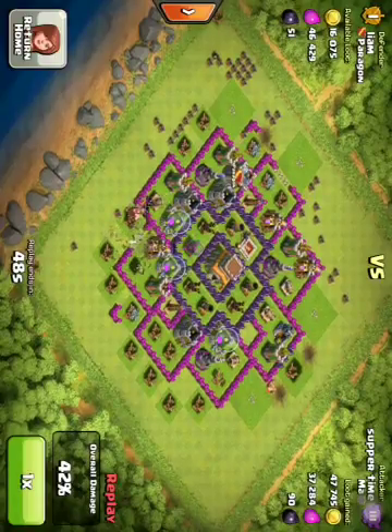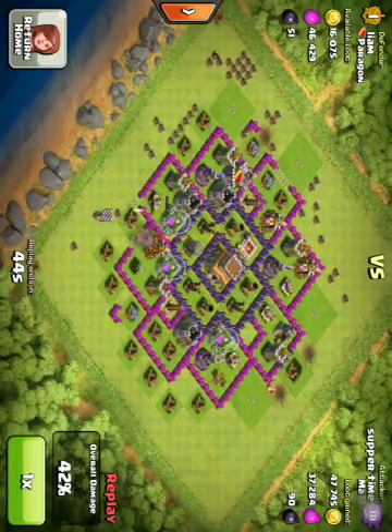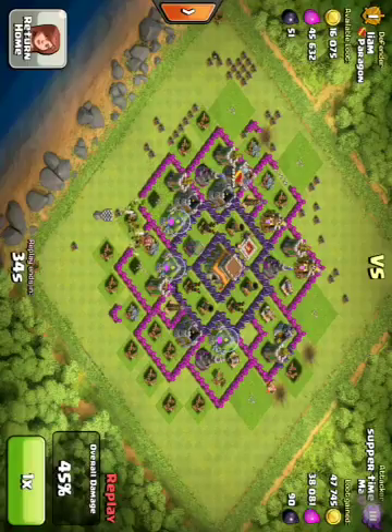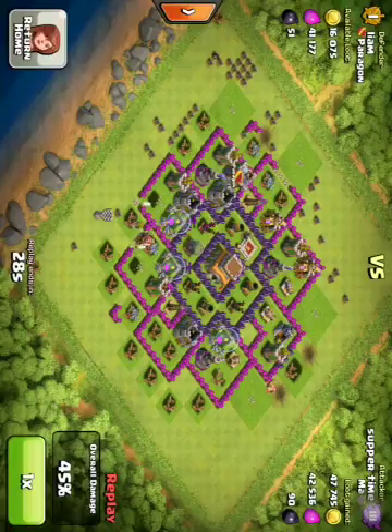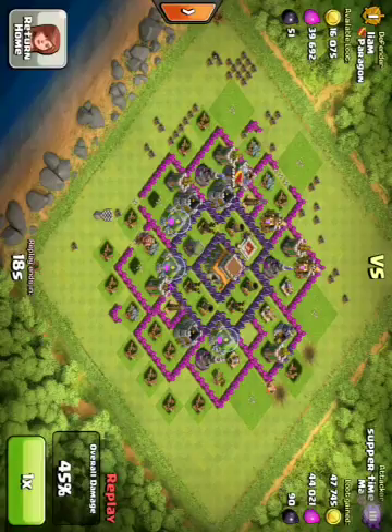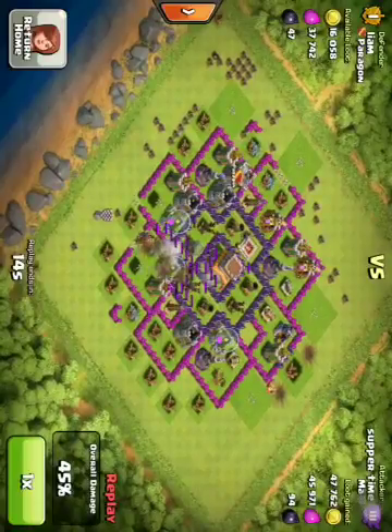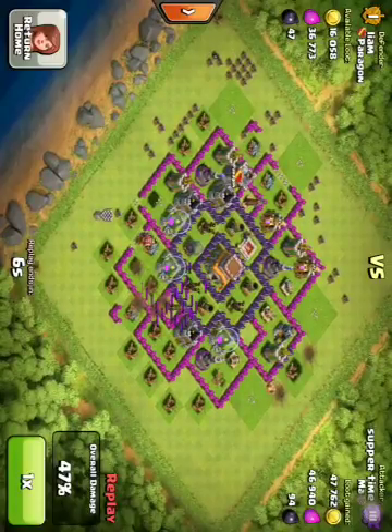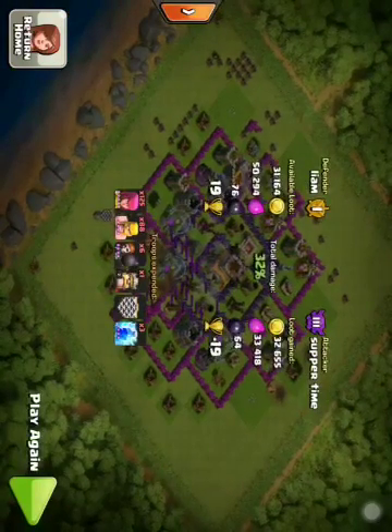So the barbarian king just didn't have much to do — he just got finished off. There was just a whole bunch of really low-level troops, with a couple good ones, but just not enough to beat my defenses. It looks like it's just going to end up being 46 or 47%. At the end they're really just begging to get 50%. They used two lightning spells and then a third one, but they tried to use all their lightning spells and it just didn't work on me.